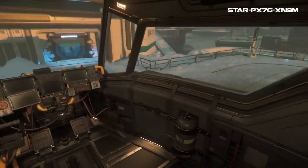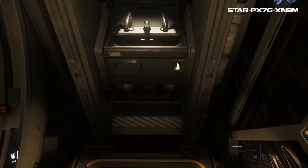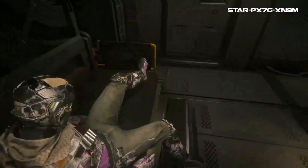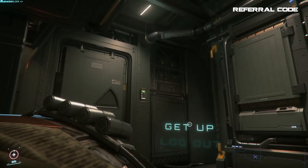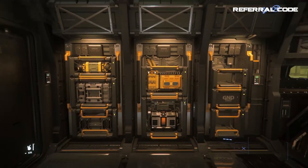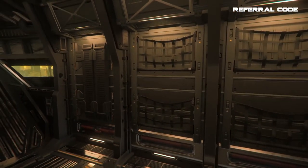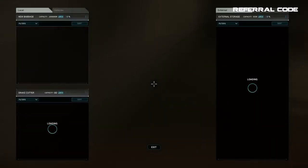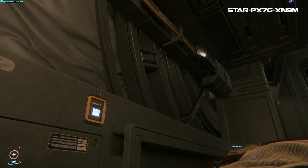The Drake Cutter is honestly not bad in terms of living space for what you pay. You get a bed and even a closet-sized bathroom with a sink, shower, and toilet. The bed allows you to log out from your ship, which will likely work better with persistent entity streaming and server meshing. The only thing the Cutter is missing is some sort of food storage like a fridge. Other than that, you get some personal storage and a cute light near the bed.